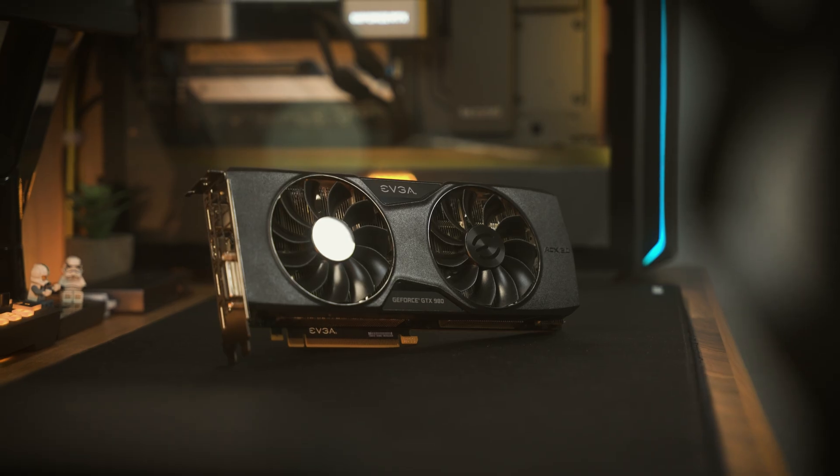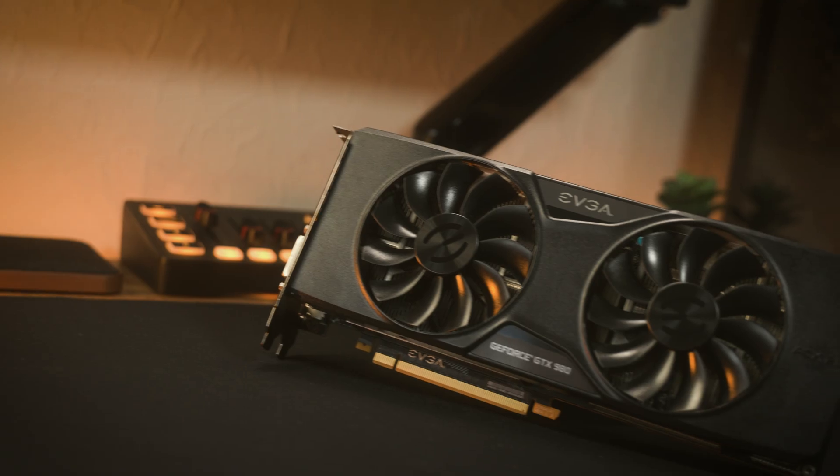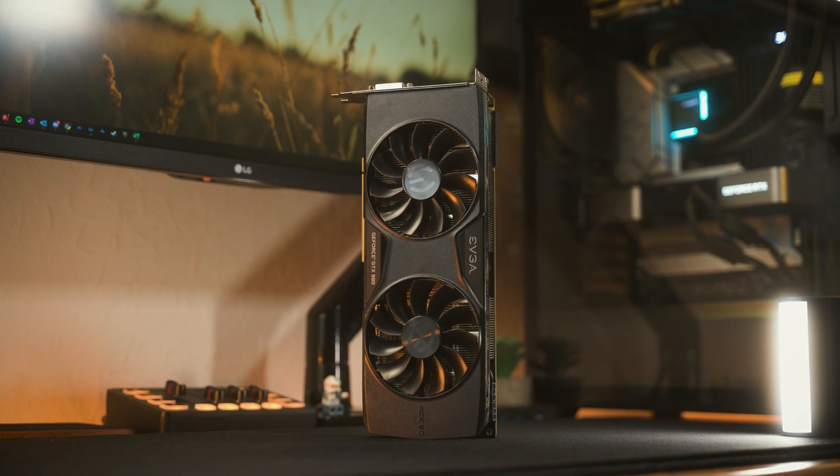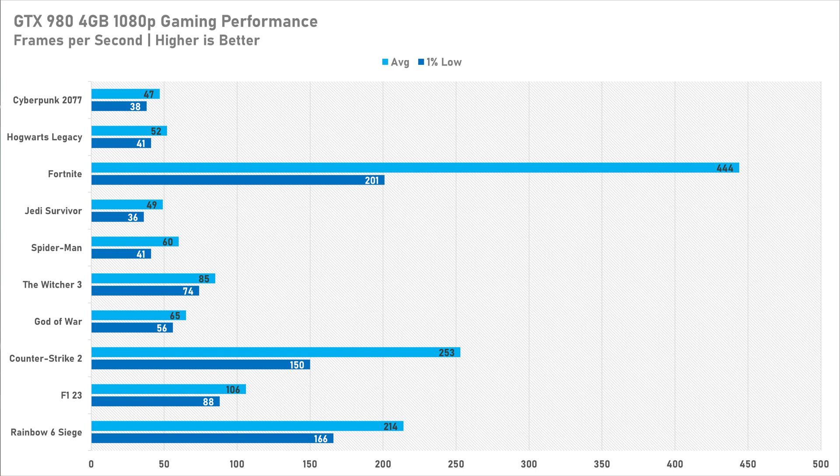All in all, if we lower our expectations a bit, the GTX 980 is still a relatively decent performer in 2024. You can kiss goodbye to 60 fps at high settings in newer AAA games, but for around £40 you do get a fairly playable experience. Games like Cyberpunk 2077, Jedi Survivor, and Hogwarts Legacy all got above 40 fps, which is a slight win — despite Jedi Survivor having a few texture-related problems.